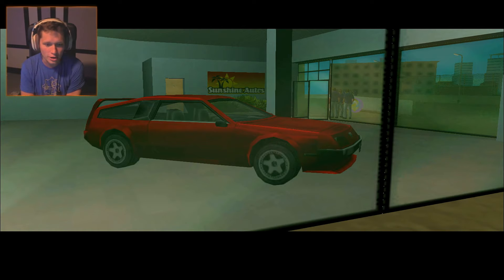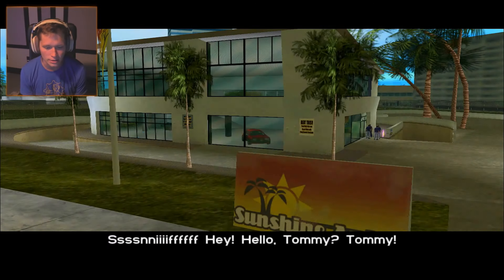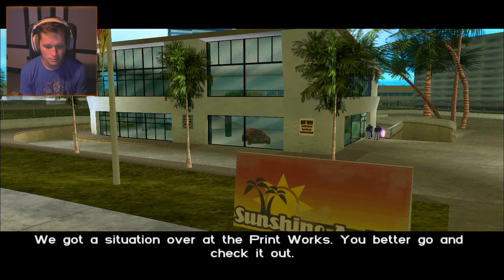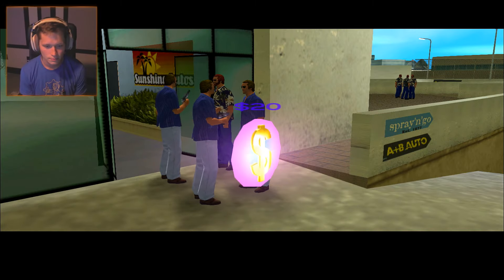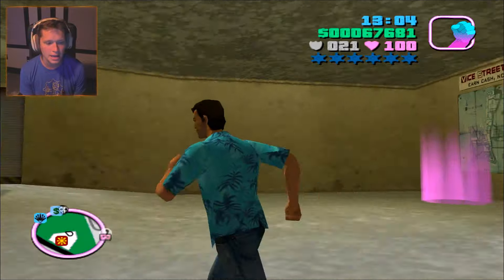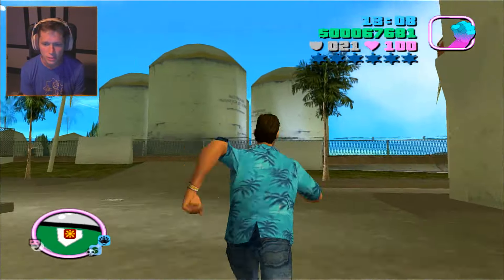Here's a little something — got a new vehicle unlocked. That thing's actually pretty sick. And we have a new mission unlocked. We're going to answer our cell phone right here. 'Hey Tommy, Tommy. We got a situation over at Printworks. We better go and check it out. Things are messed up.' Alright guys, there we have it. So that's going to enable us to start our second to last mission. We've got two missions left and we're going to knock them both out.